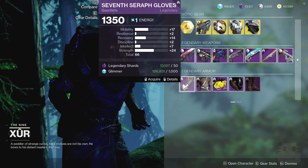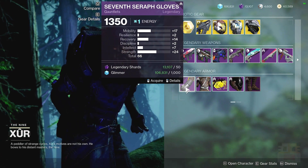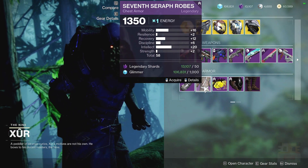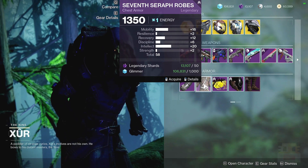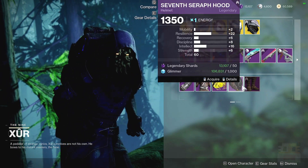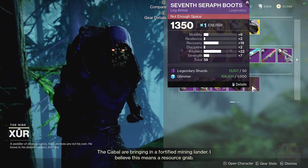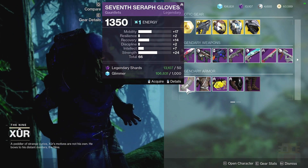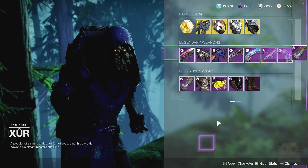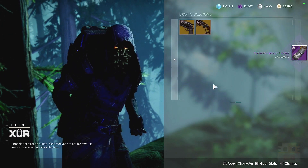Following that for the Warlock armor options here today: a 66 total — Mobility, Recovery, and Strength. It's a very interesting and very high stat armor piece with high Intellect, high Mobility, and high Recovery — good, decent distribution, just not the highest total stat. Then high Resilience and high Intellect — not my favorite. And a 58 with high Recovery and high Intellect — decent but low. Honestly, this exotic right here is just so spiky and interesting; I want it and would highly recommend it because it may fit in certain builds very, very well.